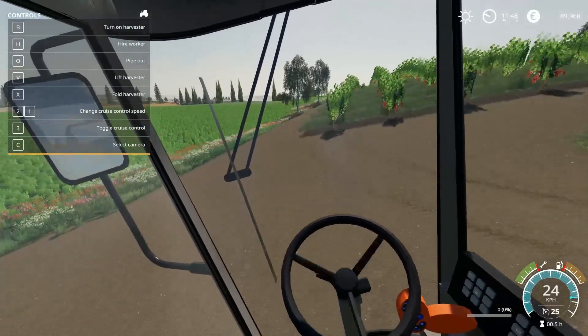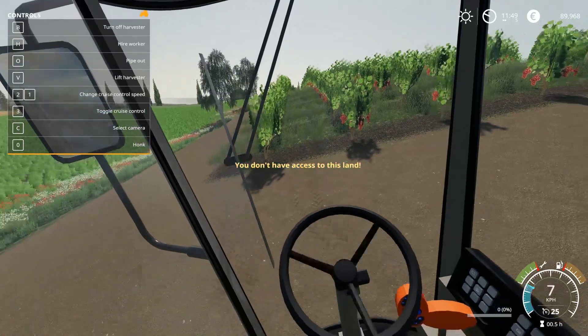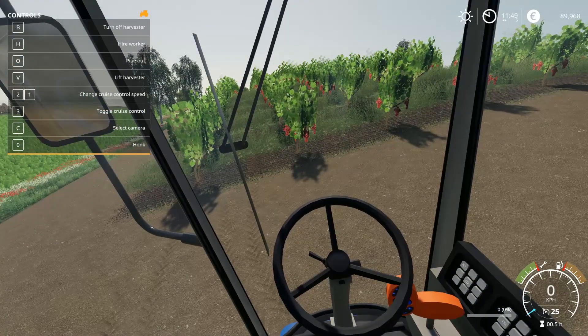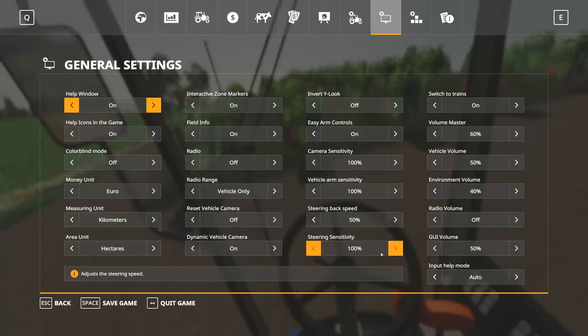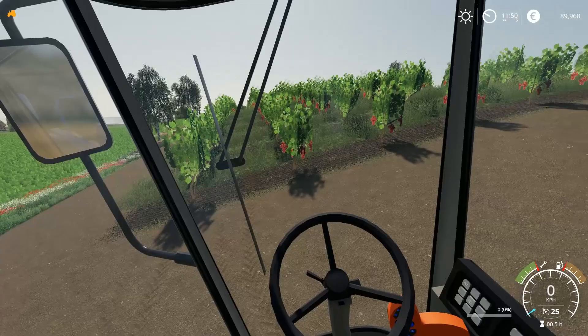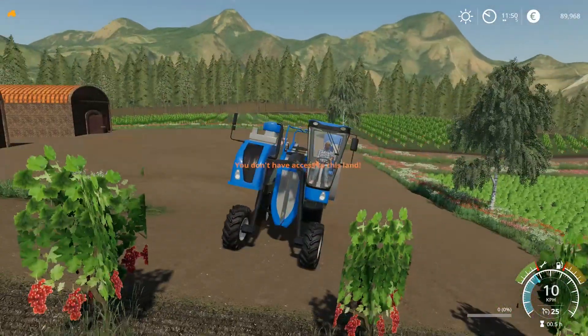So what you're going to do when you combine these — you have to press B to hire. Right now I don't have access to this land yet. You also have to lower the harvester, which is what I didn't do in the last video, which is why I didn't know how to combine them. Now we should actually be able to go ahead and combine them.